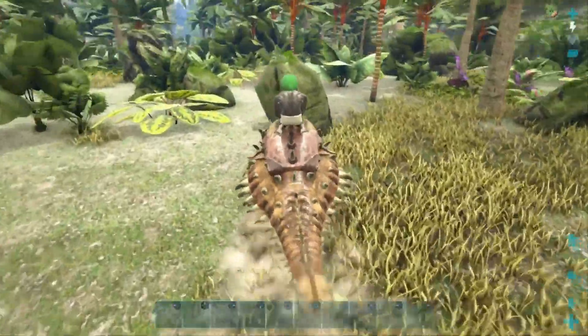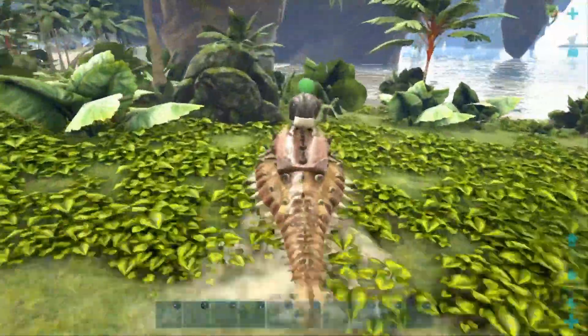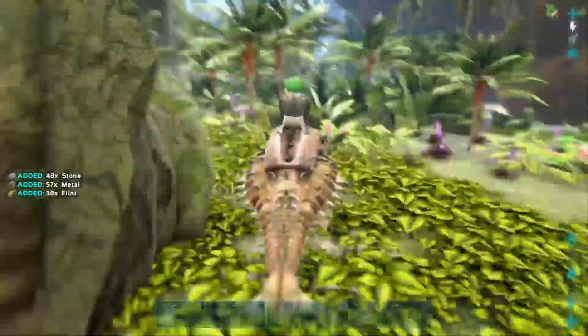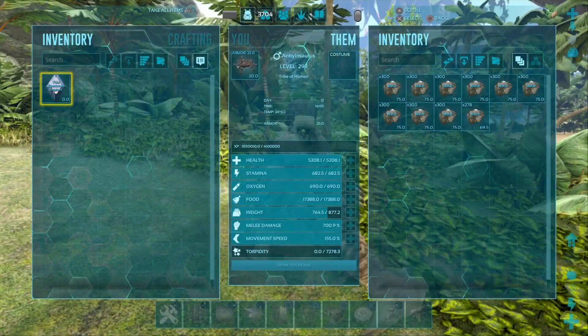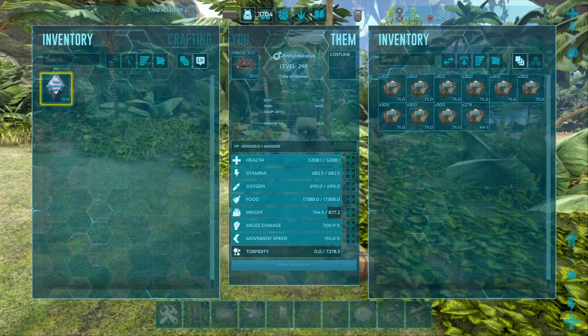They are literally everywhere. Here's a rock, here's a rock, there's a rock, there's a rock — metal rocks for days, metal for days. And there we go, in a very small amount of time, my Anky is too fat with metal to walk.